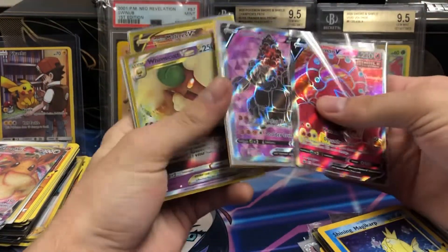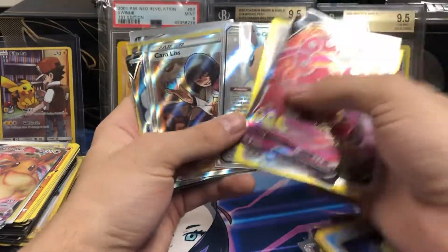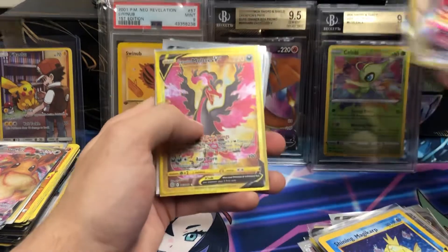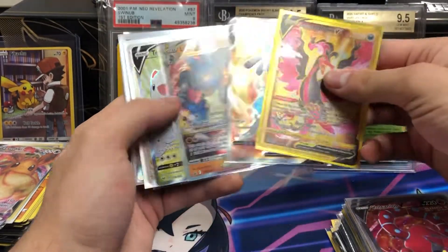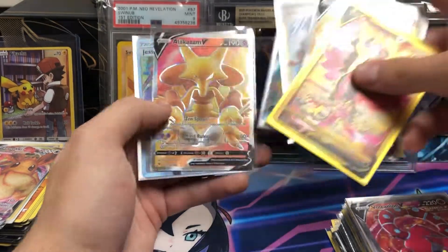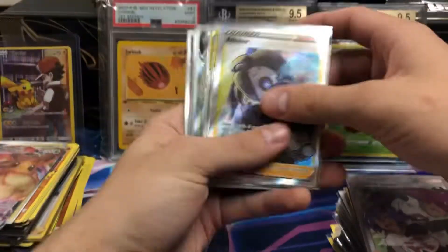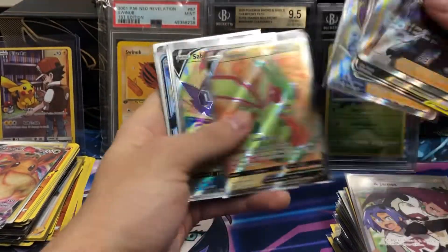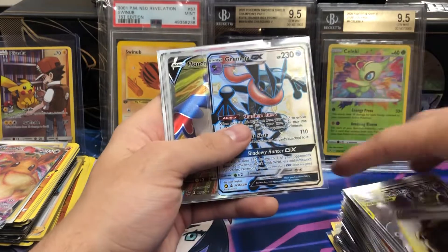Colosso. Kingler. Whimsicott. Ball Guy. The Eevee promo — it came in the Altart box. A nice Galarian Moltres Secret Rare, gold. Some Lucarions, Ampharos V. Jesse and James from Hidden Fates. Moving on, we eventually get to some VMAXs, but we got tons of awesome full arts yet.